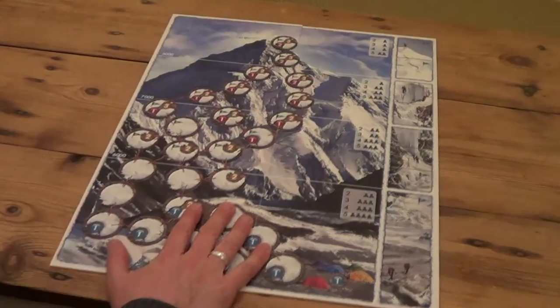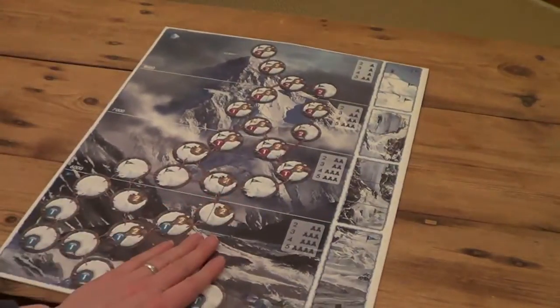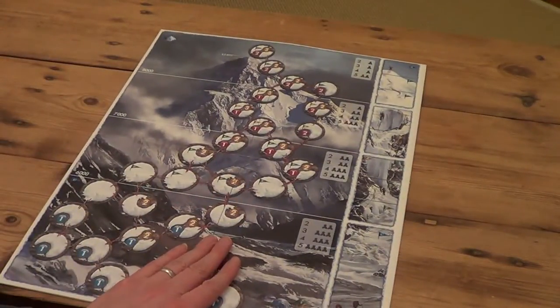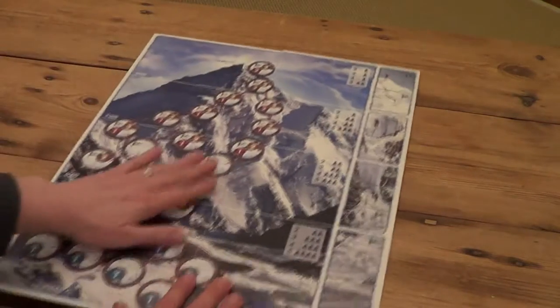This game comes with a wonderful double-sided board. One side is the regular game and the other is a little bit more difficult - the weather is a little bit harsher and the routes up the mountain are going to be a little bit different.